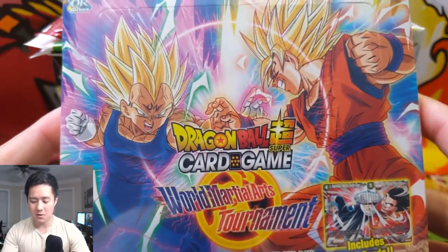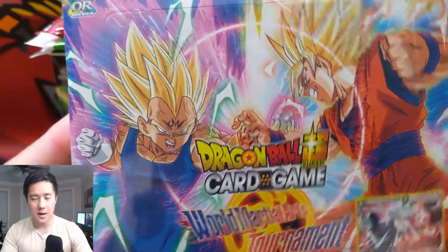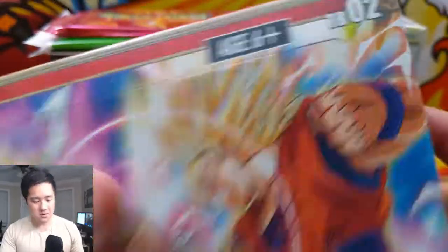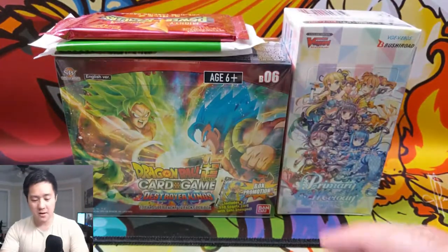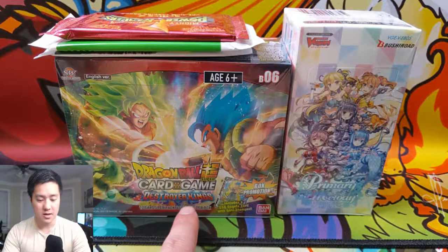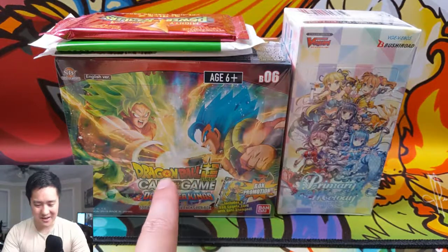One question I have for all of you: let me know in a comment down below what you would like to see in the next episode of WTF is this TCG. We have a couple of options. We have another box of Dragon Ball Super — this is the Destroyer Kings one, I think it's the newest set and has some absolutely insanely expensive cards you can pull.